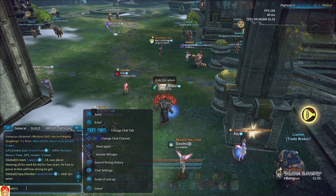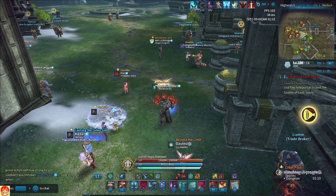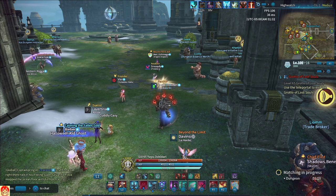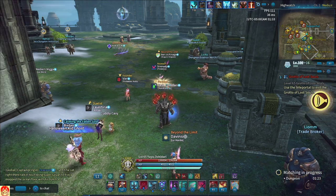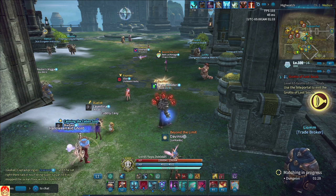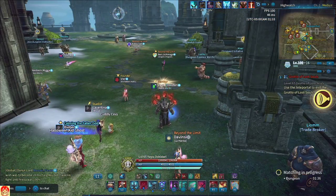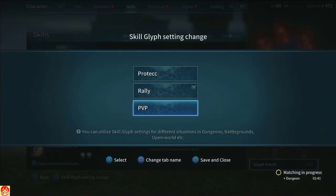I'm gonna see if I can get a dungeon — it's like 1:32 in the morning for me, so I don't know if I'll be able to get one this early. I did queue for one so I can show my rotation in a live dungeon. I don't want to use the training crab because I don't think it portrays Lancer as well as other classes.